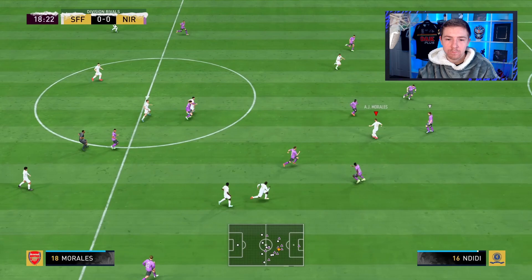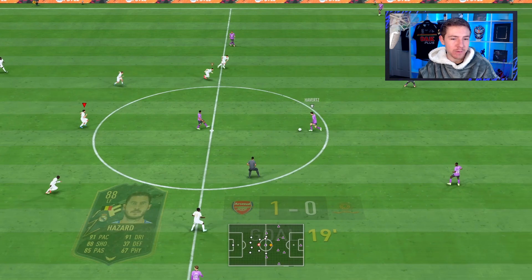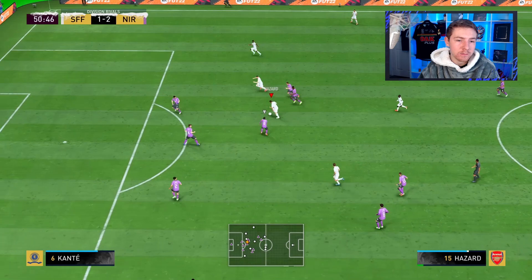Nice play from Morales — puts it through, here's a chance for Hazard, left-footed strike across goal. What a ball from Morales, what a goal in general. What a pass from Morales that was — good finish by Hazard, good run-making, but the pass was class. Morales, good hold-up player. Puts the Belgian through in space; angle's tight and the flick at the finish.